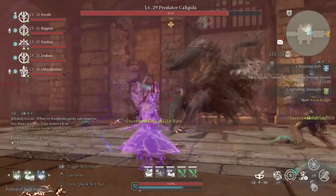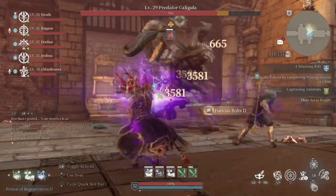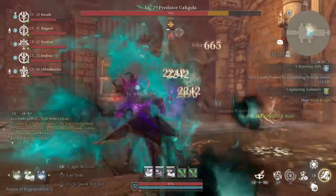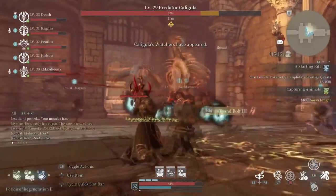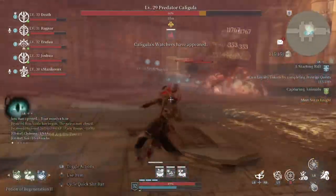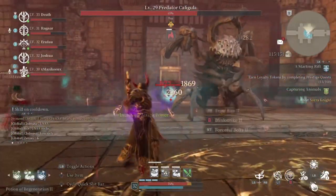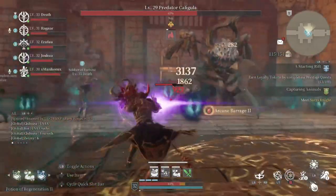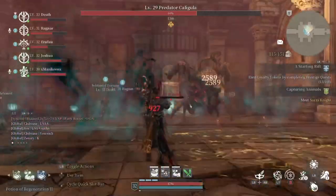We have that crazy zombie over there, but it should be fun. Just don't even waste time. Just focus him. Watchers. The closest watcher is literally right behind the boss. It's better if we just burst him down all together.